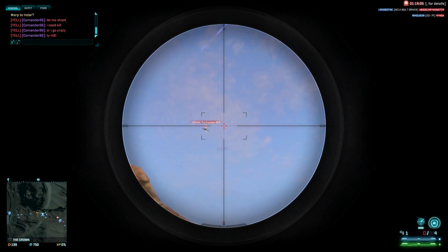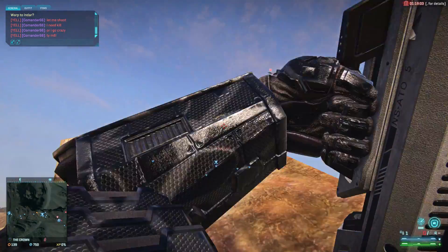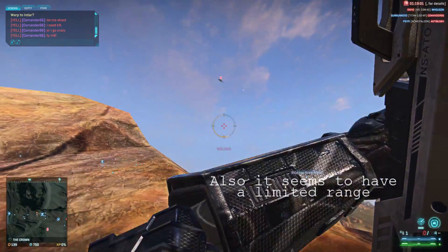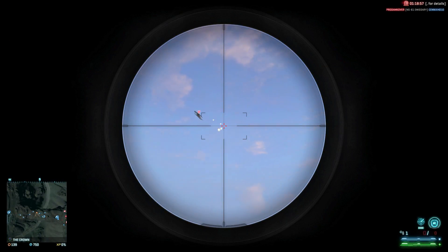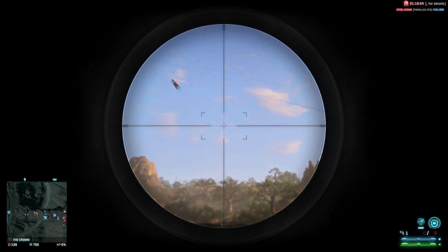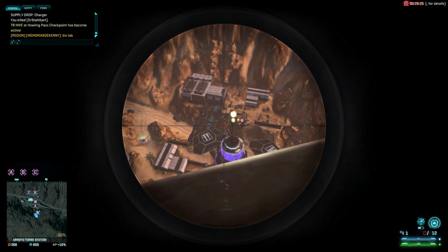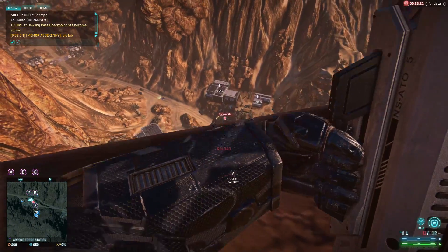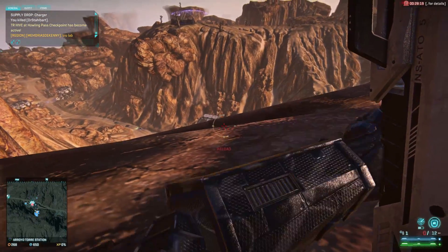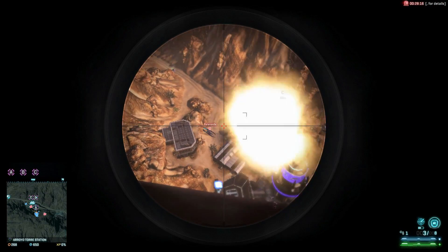So I found that tracking targets and compensating for the drop is very hard to do at the same time. Also, with the scope you have a much more limited vision than when you use the mana heavy turret, for example. So you cannot track targets that are moving very fast.